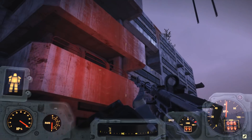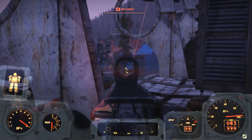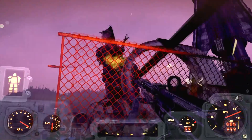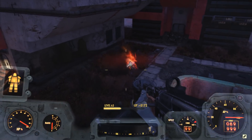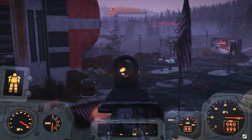Now as you probably already know, when you drink a Nuka-Cola, you get the bottle cap from it, which obviously gives you plus one cap currency. So every Nuka-Cola equals one cap. This allows you to technically bypass the amount of caps you can hold. While you may be restricted to carrying only 25,000 actual caps, you can have a ton of Nuka-Cola as well that you can drink to get more caps from when you spend some of yours.